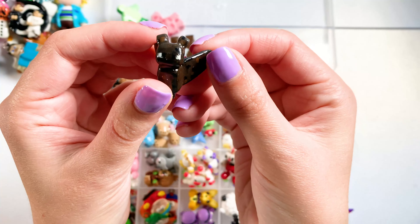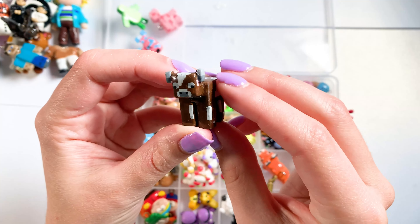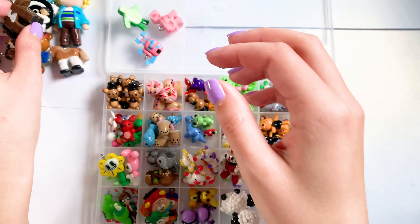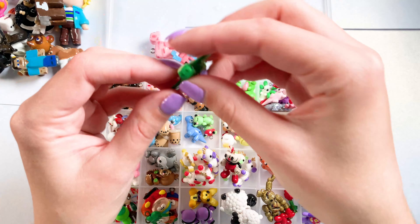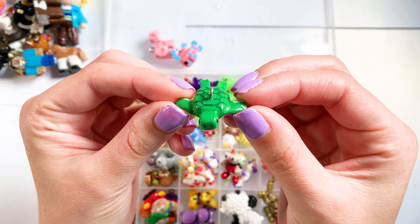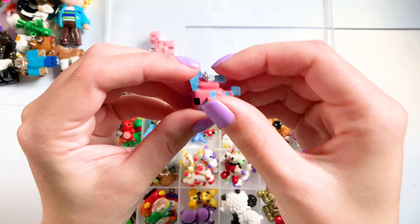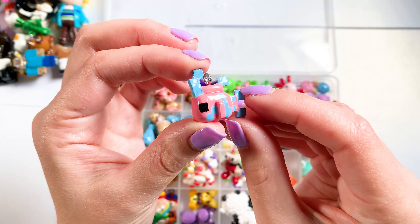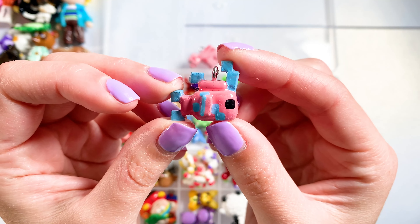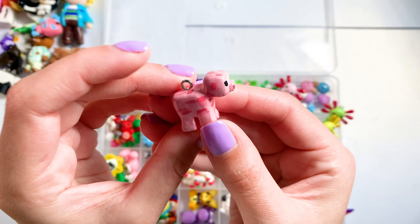This Minecraft Bat, a Minecraft Cow, this little sea turtle — also from Minecraft. This Bubblegum Beta that a lot of people — a surprising number of people on TikTok — said looked like a toilet. I don't see it, but it must be true.